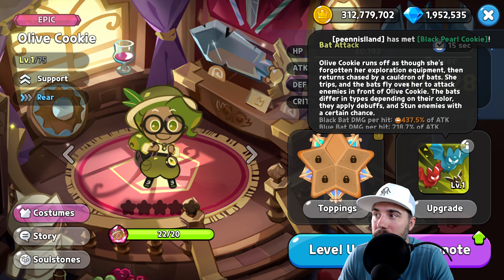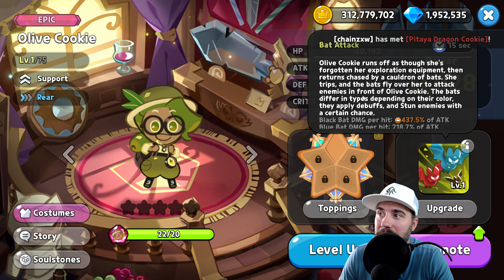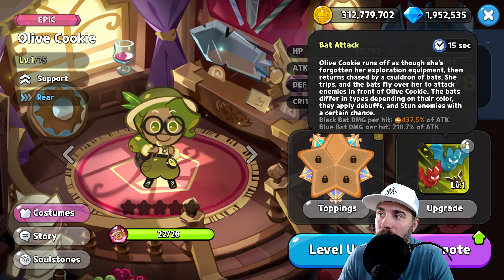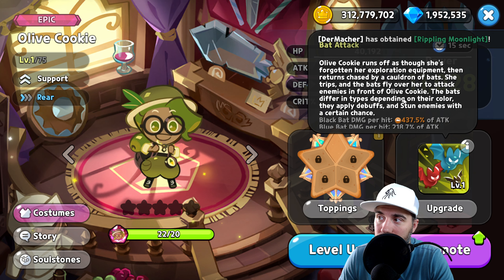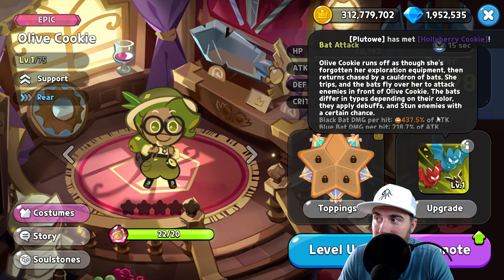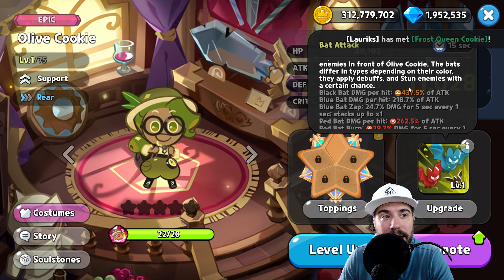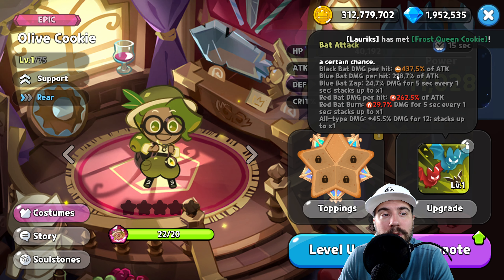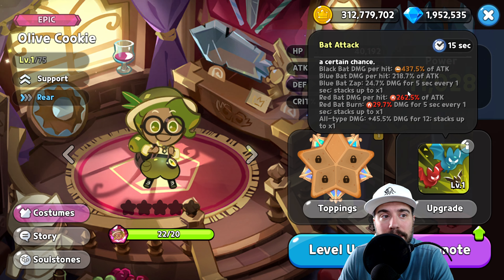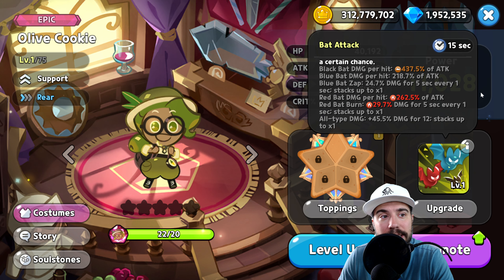Olive Cookie runs off as though she's forgotten her exploration equipment, then returns chased by a cauldron of bats. She trips and the bats fly over her to attack enemies in the front. The bats differ in types depending on their color — they apply debuffs and stun enemies with a certain chance. We have two different types of elemental damage, which is a first.